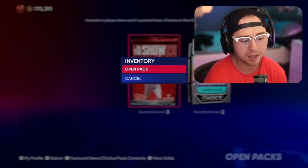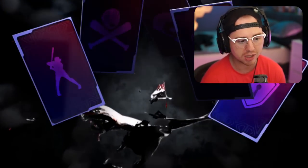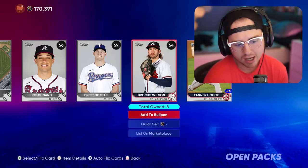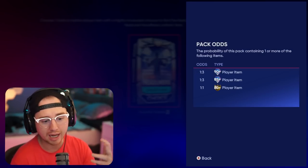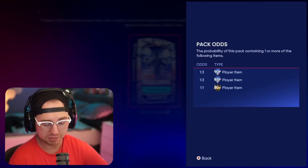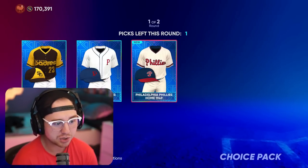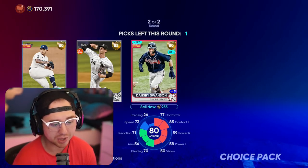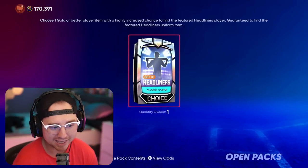Somebody's got to pull Mike Trout — you never know when it might just be your lucky day to get a hot pull from one of these Show packs. The headliner choice packs show one in 90: one 90-plus player item, one in three 85-plus player items, and one in one 80-plus player item. So there's a chance to pull headliners and live series diamonds, and you're guaranteed a gold player. You also get jerseys — those quick sell for 1,000 stubs or can help through jersey collections.